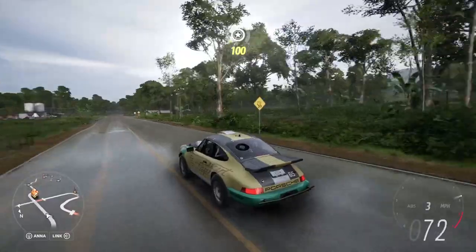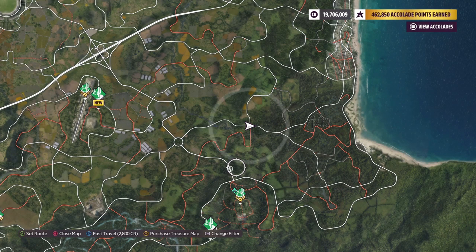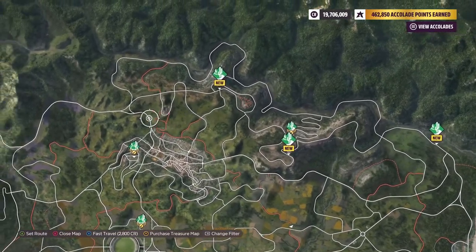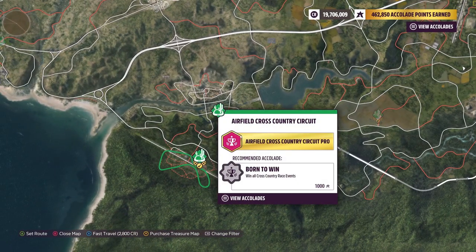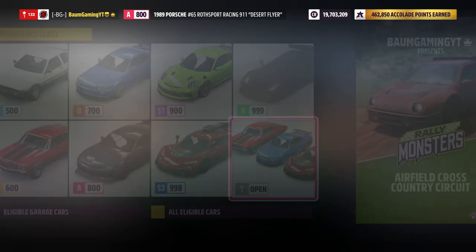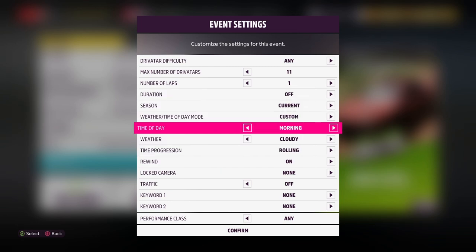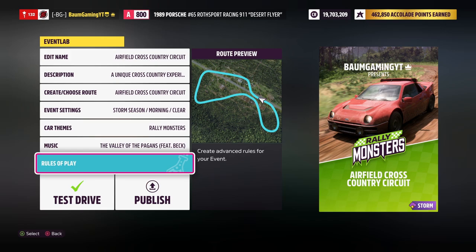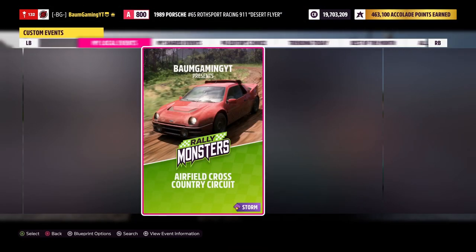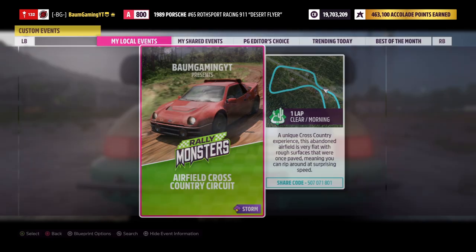I think this is a fitting car — the Porsche Desert Flyer. It was already A-class so we're just gonna leave it at that. We need to find a cross-country circuit event; I've done all the existing ones so we're jumping into the airfield cross-country circuit and creating a new event: one lap, clear morning weather. If you want to use mine, the share code is 507-07-1801.